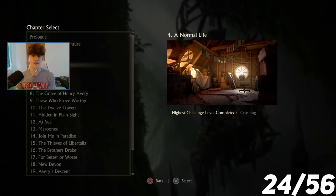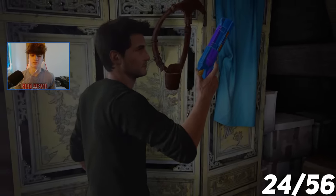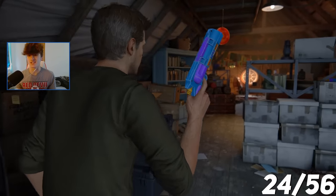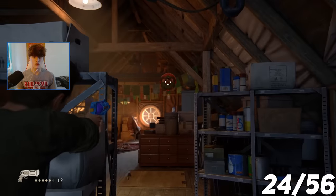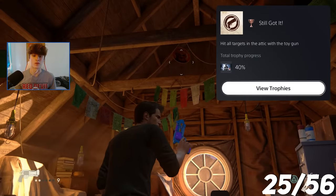The first one's in Chapter 4, and I have to hit all the targets in the attic with the toy gun. Here's the toy gun we're going to use. When I played this before, I did shoot the targets — I guess I just didn't shoot them all. And we hit all the targets in the attic with the toy gun.